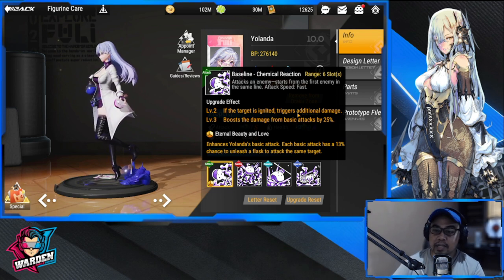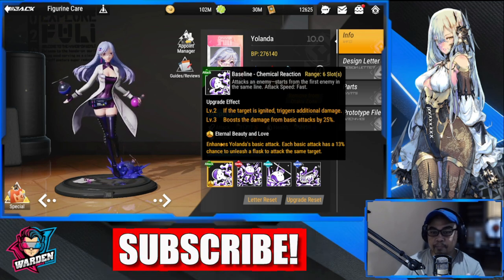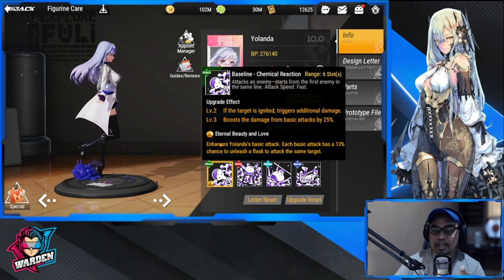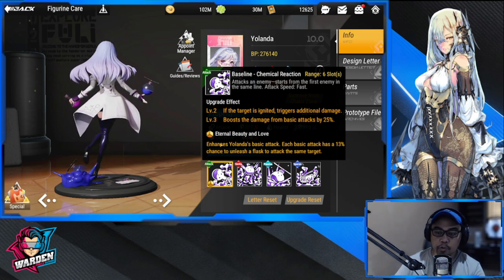Make sure that you have somebody who has ignite or you're placing her in an ignite team. Boost the damage from basic attacks by 25. This one, 'Eternal Beauty and Love,' is actually in her adornment. I don't want to discuss too much on her adornment, but this belongs to her adornment.